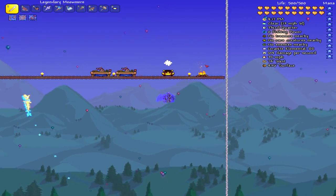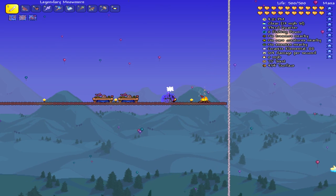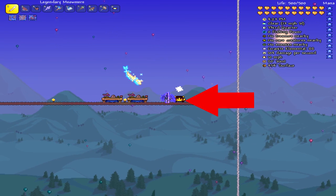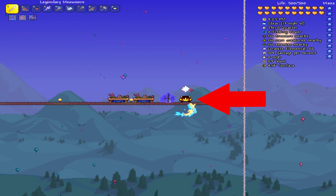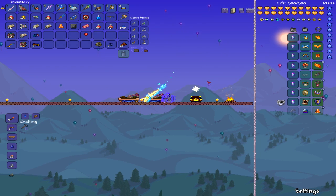It's right here. See this little thing over by the torch — right here, the thing I'm standing on? This is the altar. As soon as you right-click it with the Power Cell in your inventory, it will summon the Golem.